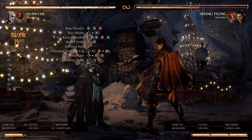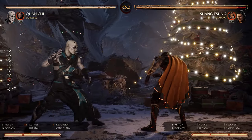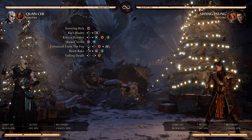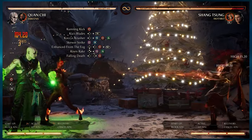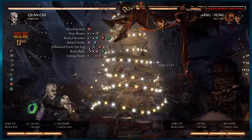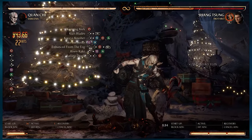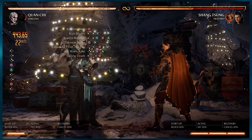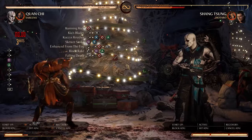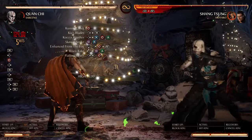That is 40% for 2 bars and 1 cameo bar. Next we have our standing 4 startup that we can do pretty much full screen into a full combo. This is full screen here — take a few steps forward, do the cunning kick and then Kia's blades. Make sure to do a dash each time when available. And that will be 43% for 2 bars. You can also do Kia's blades twice over.